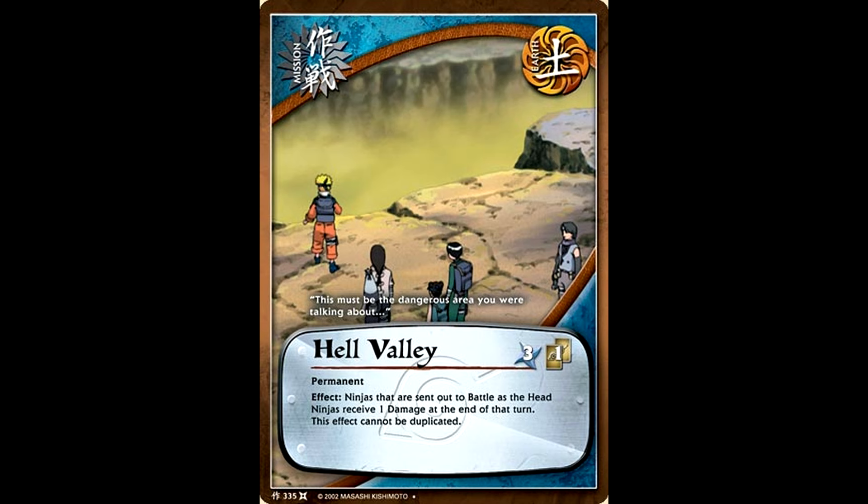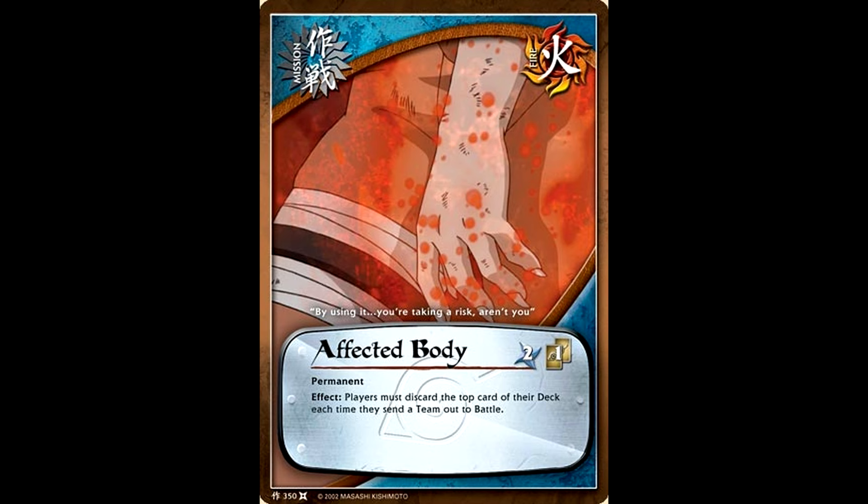Honestly, there were a lot of very creative ways to use Hell Valley, but I think the mill strategy got the most use out of it because they were the ones who wanted to attack the least. In addition to Hell Valley, you also got Affected Body. Not only were you giving one damage to each of your head ninjas that went out to battle, but you were also having to discard a card from the top of your deck each time you sent a team out to battle. Once again, if your opponent was playing a typical deck, this speeds up your mill strategy and makes it even easier for you to win because they are going to have significantly less cards to play with than you are.